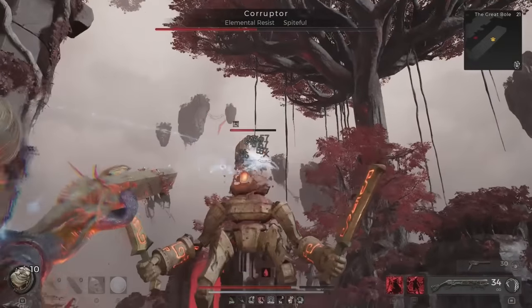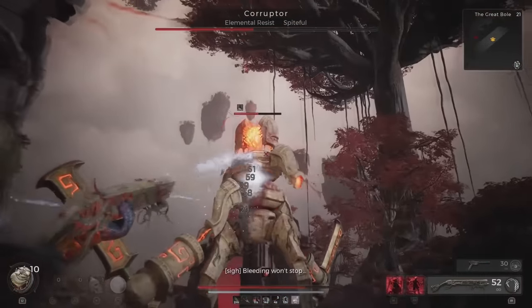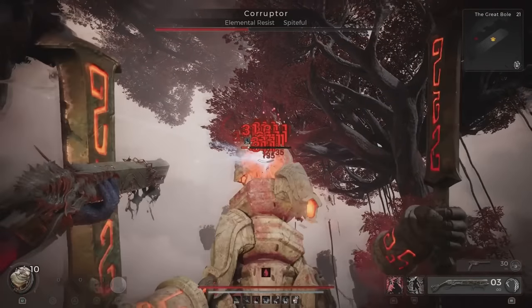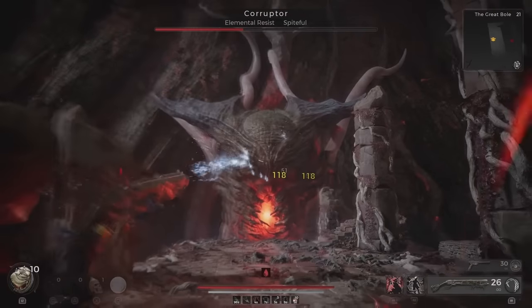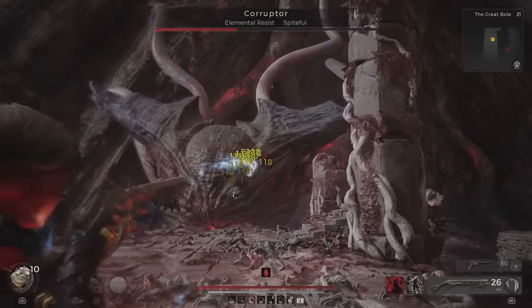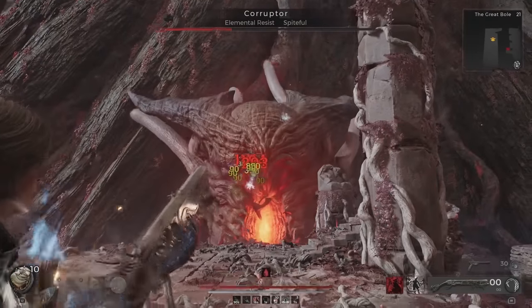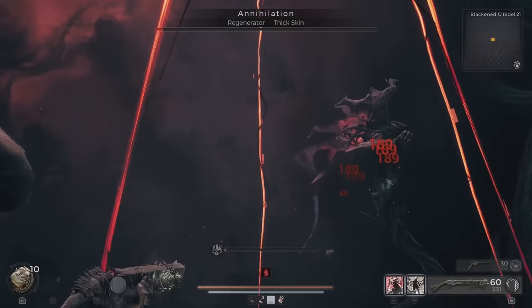So even though I am focusing down on the big construct here, I am still constantly attacking the main Corruptor's body as well. This is what makes this weapon so much more powerful than any of the others in the game. Not only can you easily target enemies with the homing rounds, but in boss encounters you can target the small enemies while still dealing damage to the main boss as well.